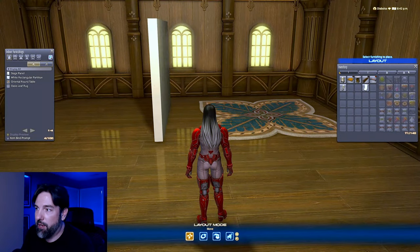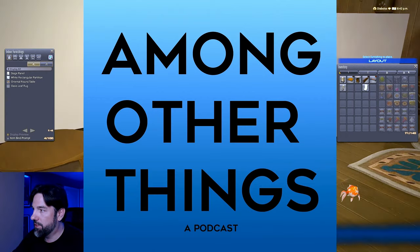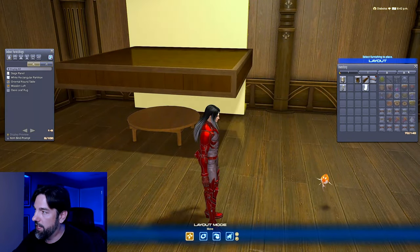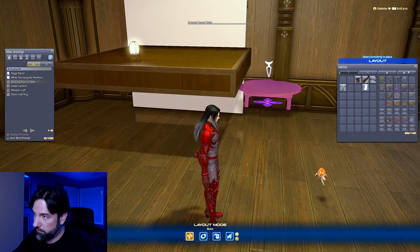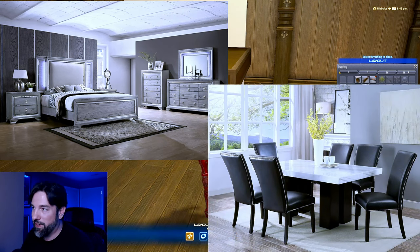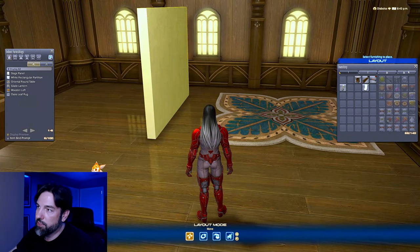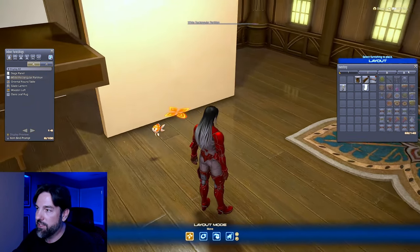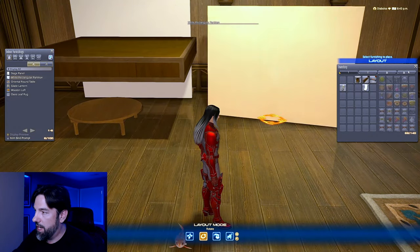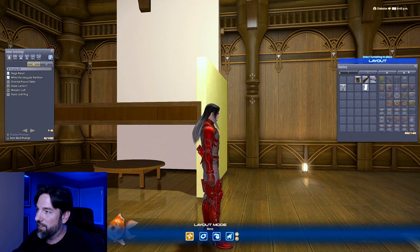The second type of floating is the gradual float. This is used when you want to float non-tabletop items into a loft — currently you can only put tabletop items onto a loft. So if you want a bedroom set or dining room set up in your loft, you can do it with this method. Another reason would be if you want to float something like a rectangular wall partition up — say you want walls around your loft but at loft height, not ground level. I'll show you how to do both.